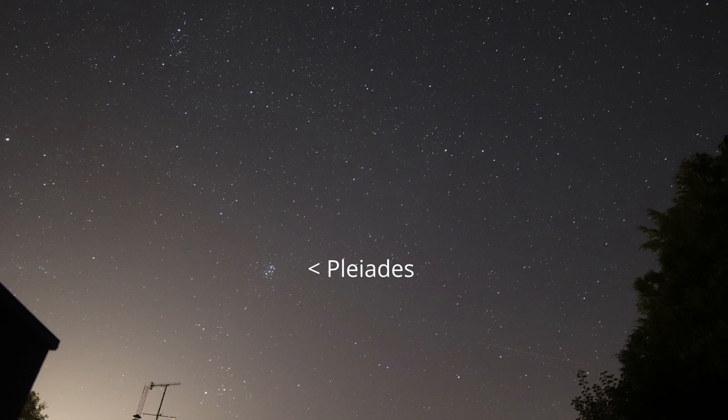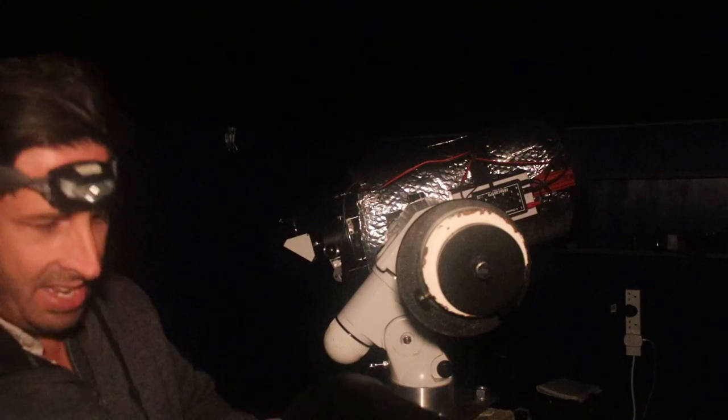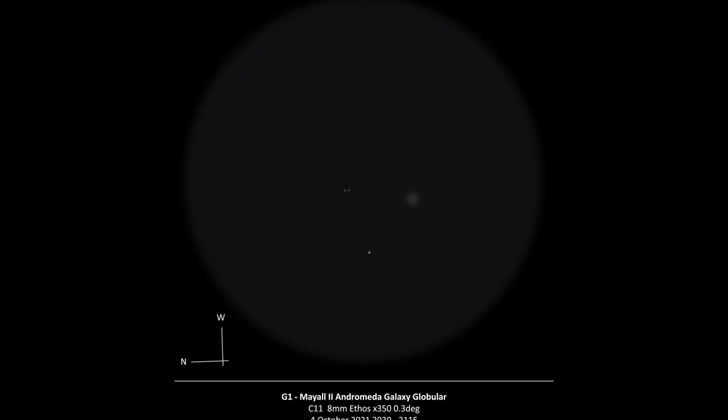Having been enjoying the views in the Andromeda galaxy, a thin layer of cloud is now coming in, Jupiter is disappearing, and the Milky Way's gone — so I'm going to have to draw stumps and pack away. As I pack everything away the dew shield is absolutely dripping, but with the dew heaters on and the corrector plate protected, we've got no dew on the optics. Thank you for watching — don't forget to subscribe and I look forward to bringing you more videos as we explore the night sky.